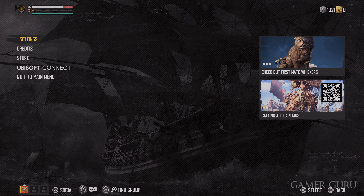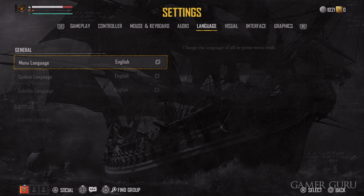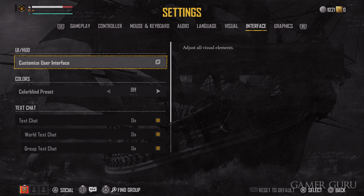While we're talking about the map, you can actually see which items are in demand in each area, which means you're generally going to get a better price for selling those items in that region at that time. It's a great way to make some extra silver if you don't mind sailing around a little bit.